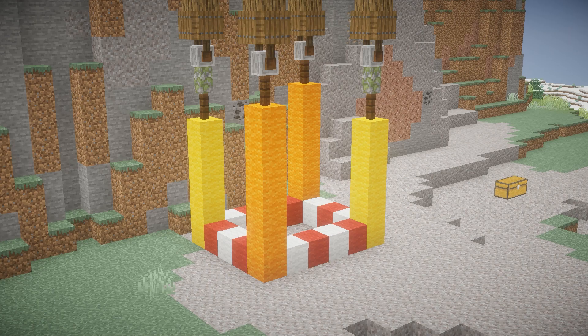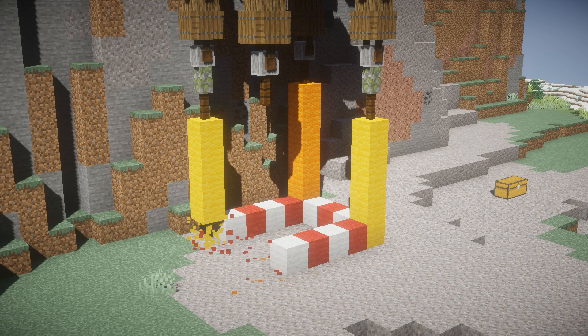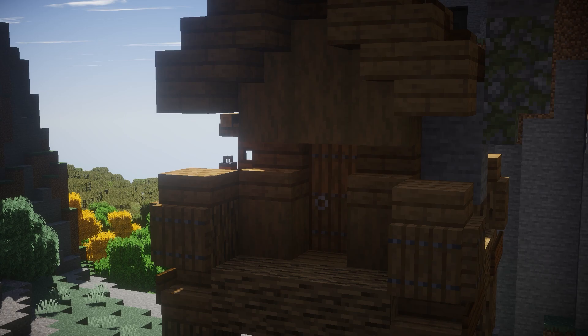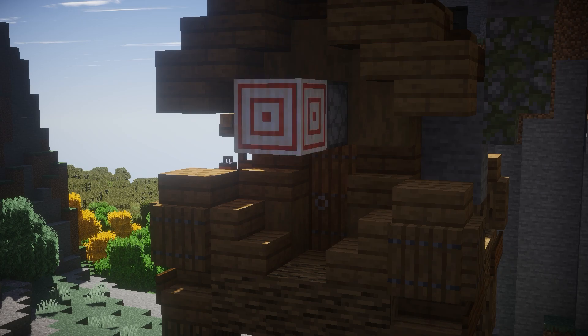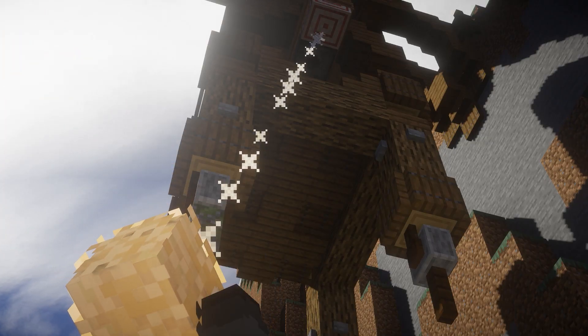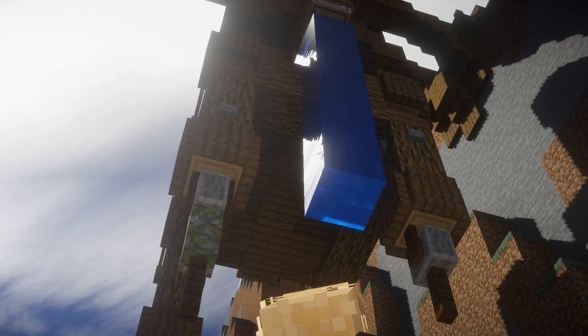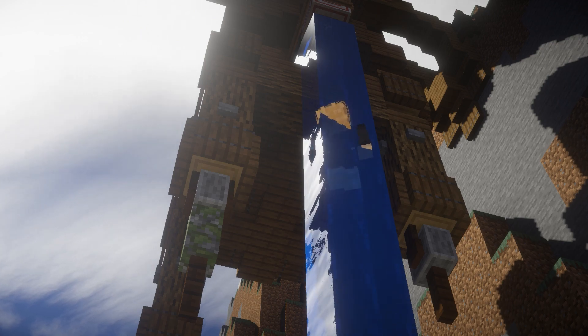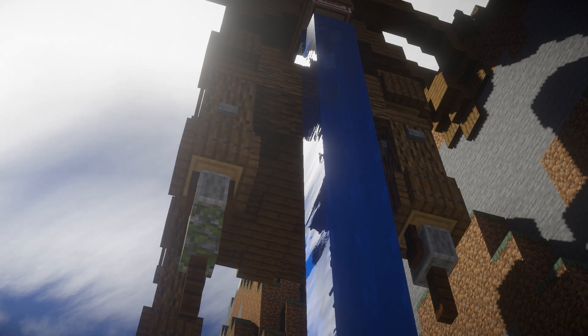At this point go back to the bottom and break all of those temporary blocks if you haven't already. But first you might want to work on the water mechanism. You're going to want a dispenser — not a dropper — a target block, and then a couple of other items to cover it up and make it look more natural. Once you put a water bucket in the dispenser, all you have to do is shoot the arrow and you have water flowing down. Shoot another arrow to turn it off. It's a great way to get up and it looks really cool.